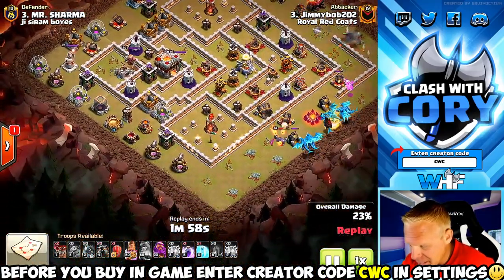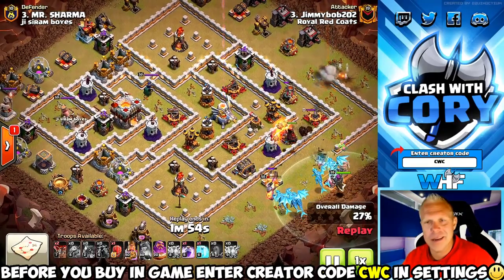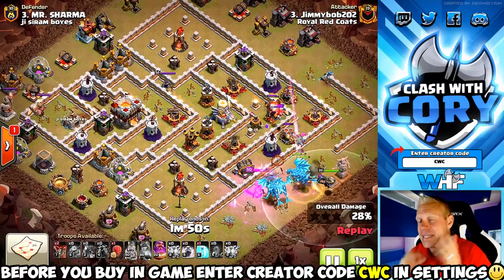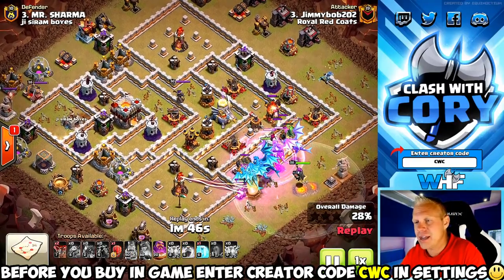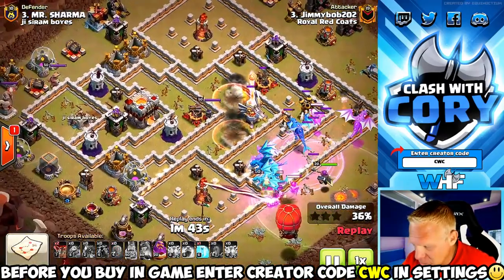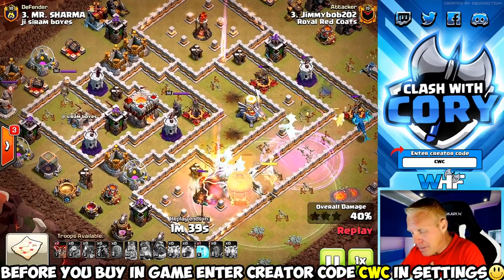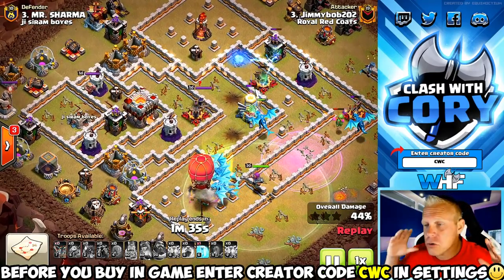We can already see a nice little funnel being created inside the base. Now he's gonna bring the electro dragons in from this side. Air defenses are always important for electro dragons, but that sweeper is big time value on this e-dragon push. E-drags can usually chain off those air defenses, but the sweepers especially — if you've only got one rage spell, it can really hamper this attack strategy fast because those electro dragons are so slow.